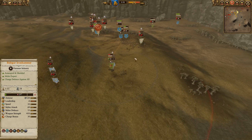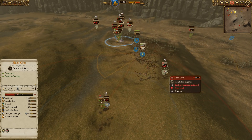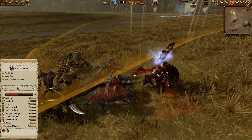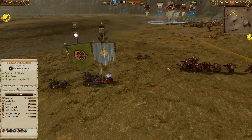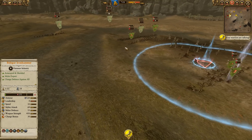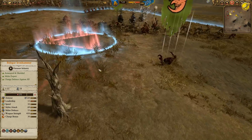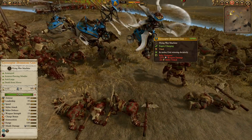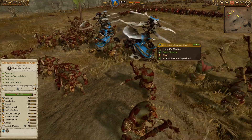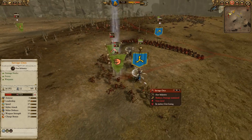Grimgor — the Dwarves, not ones to take a wrongdoing lying down, instantly take vengeance on Grimgor with the Gyrocopters, even before Belagar has actually fallen. Belagar's down to 139 HP getting pushed around. Looks like there's some regrouping Savage Orcs and Black Orcs, so we might get a final phase of the battle. A brave Gyrocopter charges down — they don't actually have much of a charge bonus, 25 is not terrible, but their combat stats are pretty abysmal: 31 melee attack, 66 weapon strength. Not something you want to use in melee, but if you can rear-charge a routing unit once they're out of ammo, you can get good value.